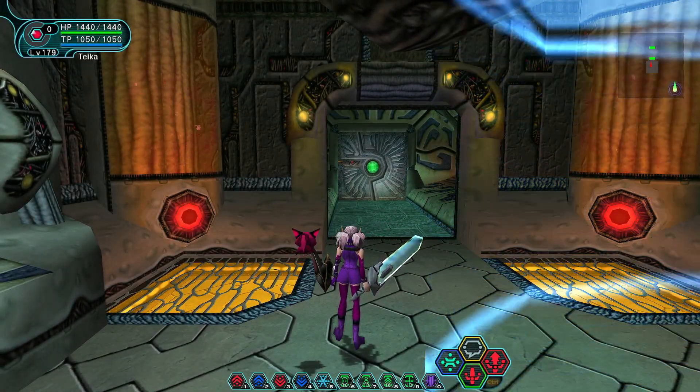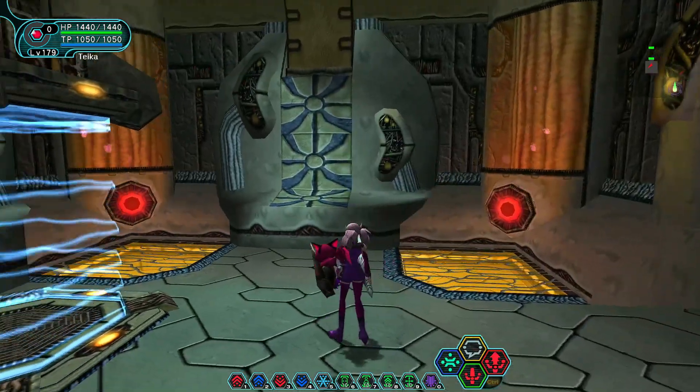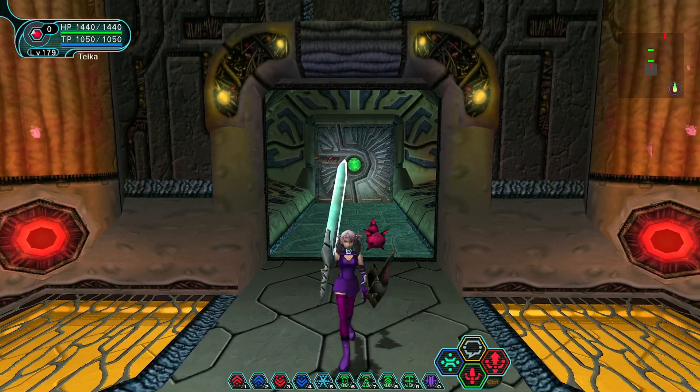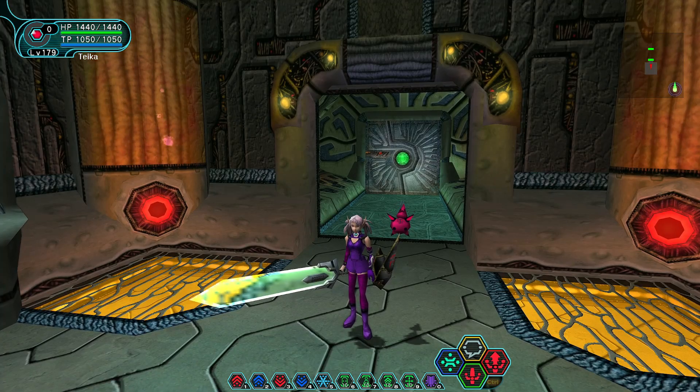When you initially spawn into the Ruins, the first thing you'll notice is that it looks very, very artificial. It almost looks a little bit alien — it doesn't really look like anything you've seen previously in PSO. None of the other areas have anything like this architecture; it is completely different to everything you've seen.